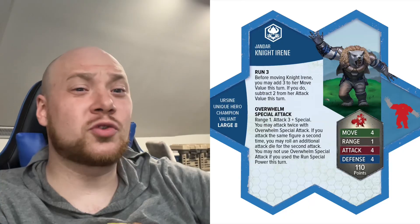The two abilities are: Run Three — same as the Frost Claw Paladins. Before moving, Knight Irene can add three to the move, so seven movement, but then the attack is lowered by two, becoming an attack of two. What's nice is you can run with her and still get a decent attack — with seven movement you can get to height, and a height attack brings it up to three, which is still decent enough to run up, grab a height spot, and get an attack off. With the Frost Claw Paladins it's harder, since their attack is only one, but with her it's a bit different.